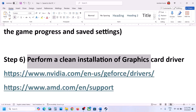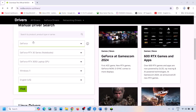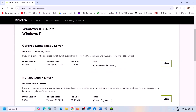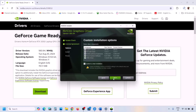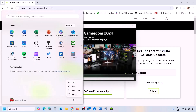The next step is to perform a clean installation of the graphics card driver. If you have an NVIDIA card, go to the NVIDIA website; if you have an AMD card, go to the AMD website. On the NVIDIA website, select your series and graphics card, select the right operating system, and click Find. The latest driver will appear on top — currently it's 560.94. Click View, then Download. Once the download is complete, run the exe file, click Agree and Continue, select the Custom option, click Next, and put a check on 'Perform a Clean Installation.' Click Next, and once installation is complete, restart your computer and launch the game.